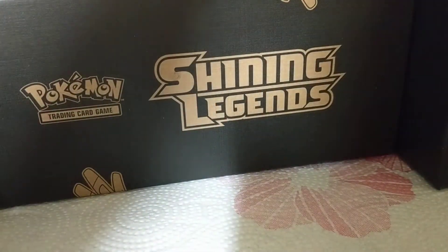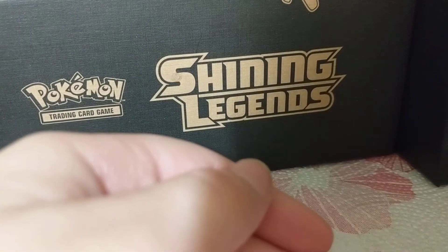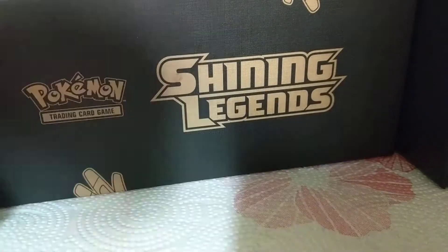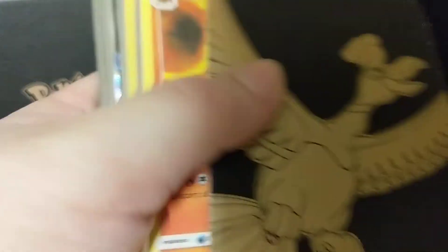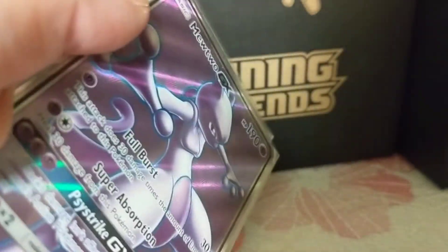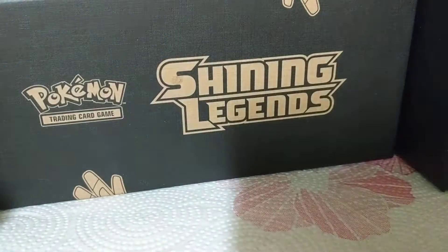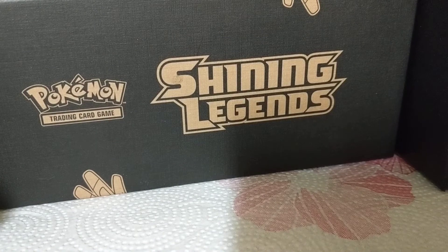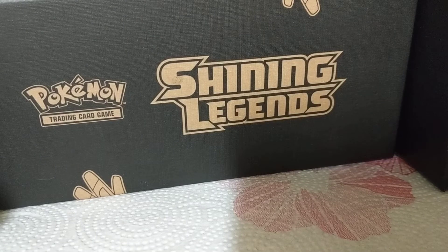Then we got - Comfey, I can't say these right. Here's the rest right now. Plusle - that's a space one. Shiny Mewtwo GX, look at that! Another Keldeo. Energy - you don't know how many energies I got. And this gives you a whole pack, and that's gonna take a while.